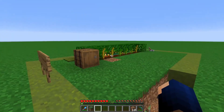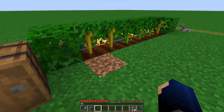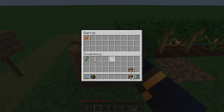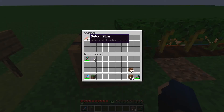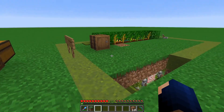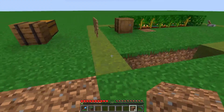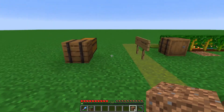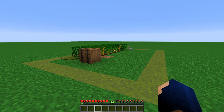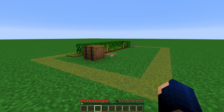As you can see, the farm just fired — the melon right here was just harvested as it turned to dirt. We've got our melon slices — seven, that was a lucky one. That is the entire farm done. You can get rid of your infinite water source, fill in any staircases you made, and that should be everything. Thank you all so much for watching. I hope you enjoyed. Goodbye.